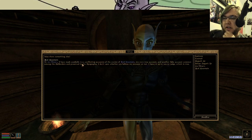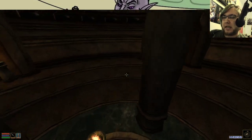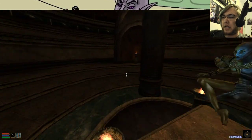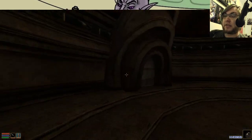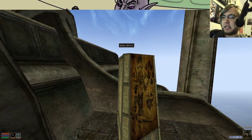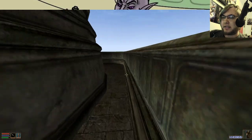In my library, I have made available two conflicting accounts of the events of Red Mountain — my own true account and another false account common among the Ashlanders and preserved in the Apocrypha. I don't care whether you believe my account or not. It is up to you which is true. I want your trust and willing cooperation, so I've had the priest make copies of a number of documents. So yes, Vivek claims that he has the true answer of what happened in Red Mountain. As I've mentioned, I think he's full of shit. And why would the Ashlanders keep it a secret if they didn't have the truth?